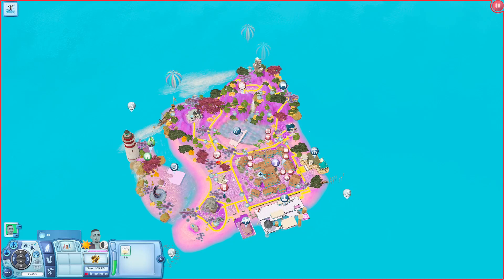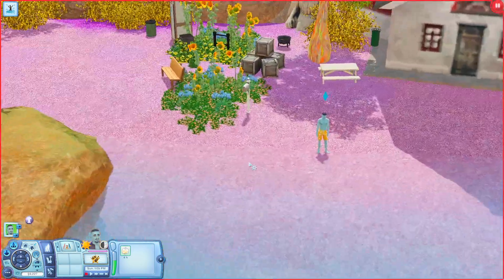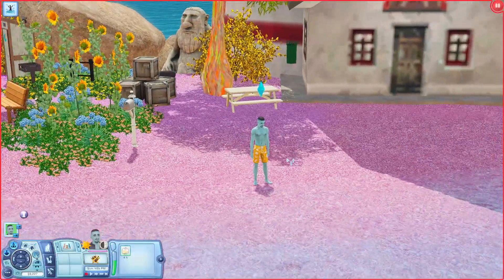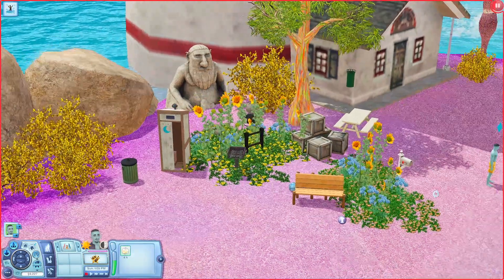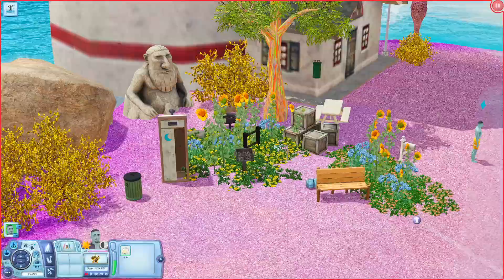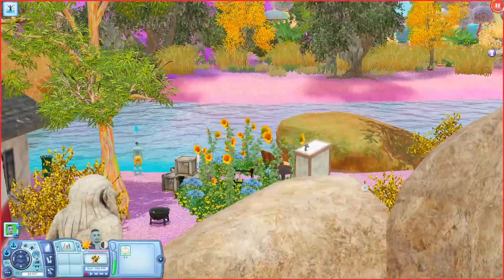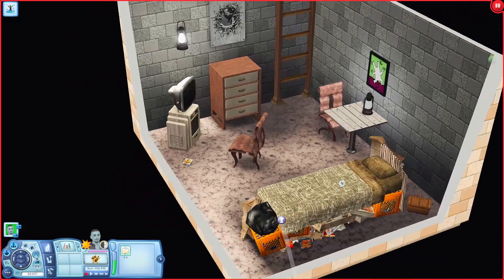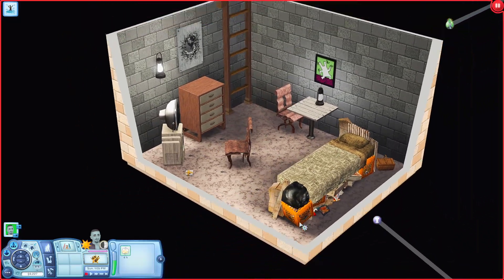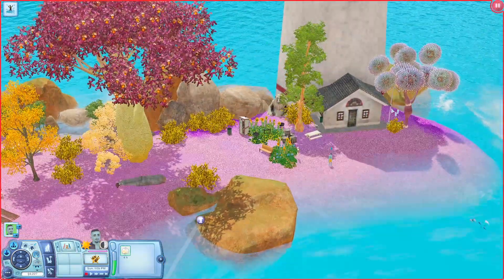That was the last community lot in the world — now we can move on to some of the residentials. A lot of the houses in this world are underground. So here is where I placed my sim Elliot. You really couldn't tell he lived here — there's just a ladder sticking out of the ground. Out here there's an outhouse, fire pit, grill, and a little place to sit right by the water. But once you actually go downstairs you have his house — a bed, a little table, a living room, and a dresser. Not a whole lot, but your sim can technically live here.